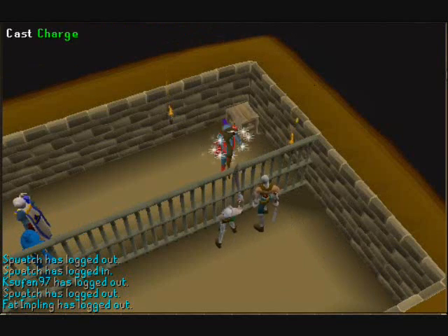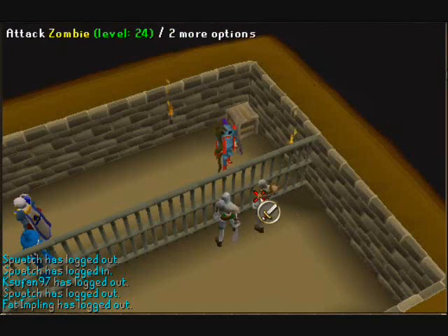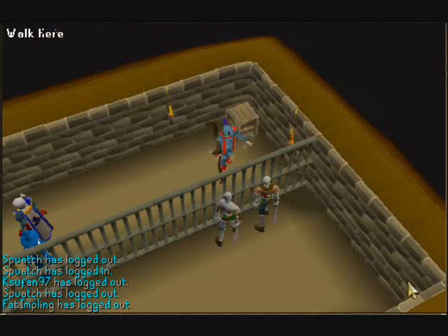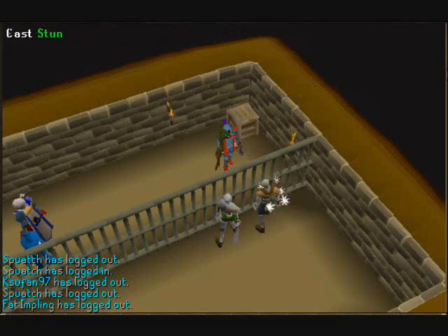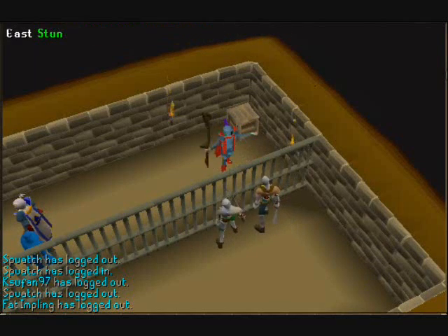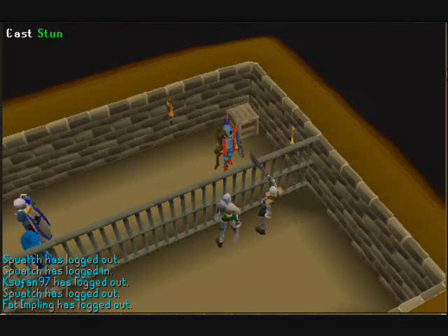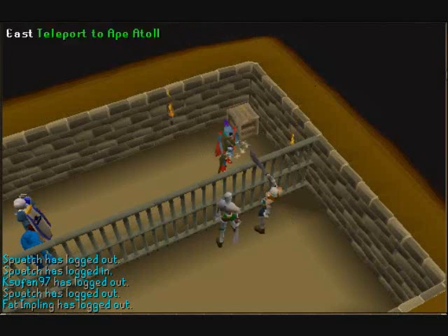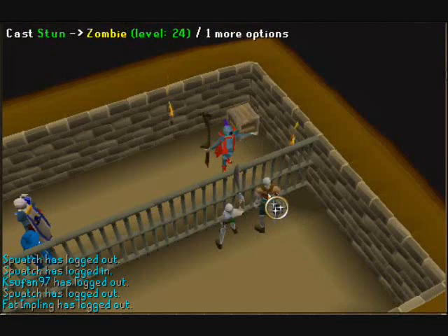I prefer to do it on the zombies in the Jail. So that's a brief explanation of what stunning is. Once I get 85 slayer, I'll show you some more ways you can level magic efficiently, along with some ways to level range.